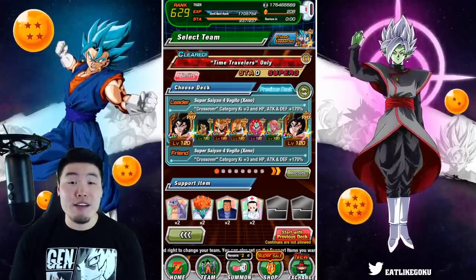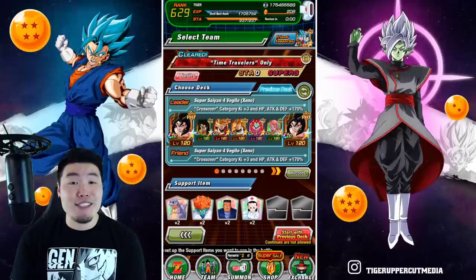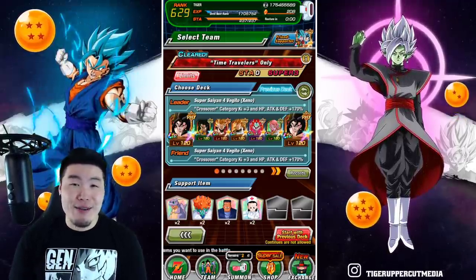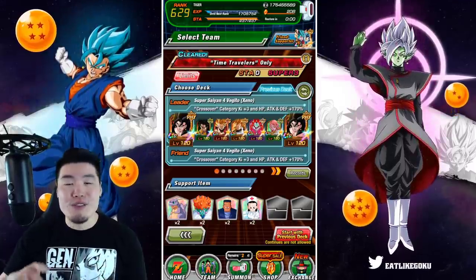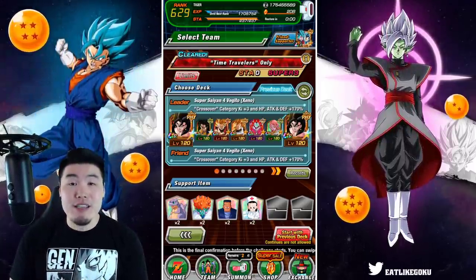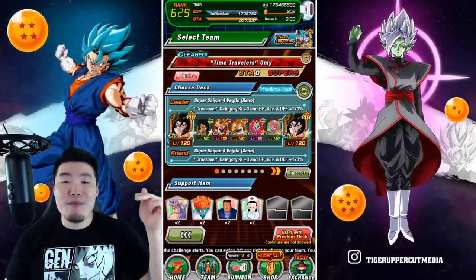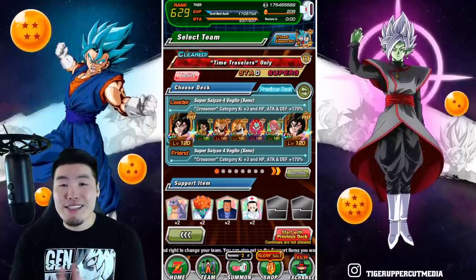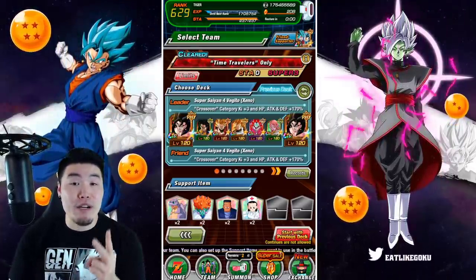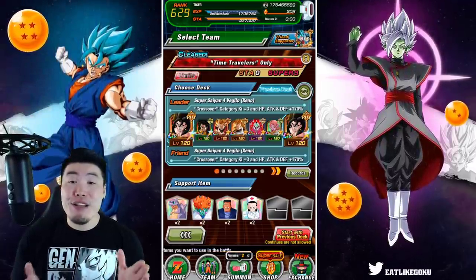Before we get into it, I want to give a quick shout out to the sponsor of today's video — Madera Accounts. They offer stacked Global and JP accounts for very reasonable prices, with thousands of stones as well as many top-tier units. If that sounds interesting, check them out in my description below, and you can use my discount code 'tiger' for 20% off your entire purchase.